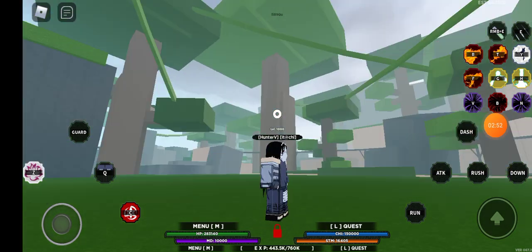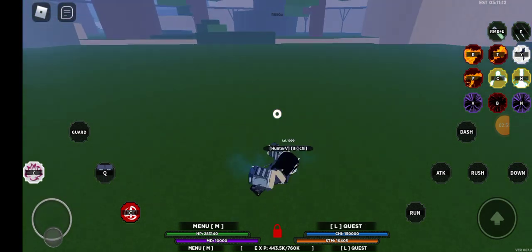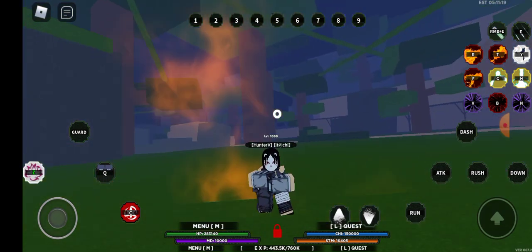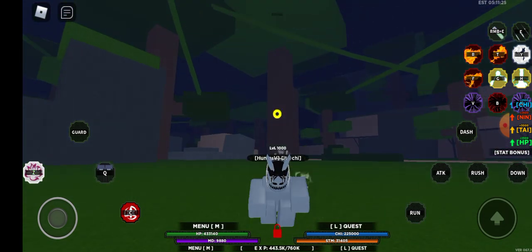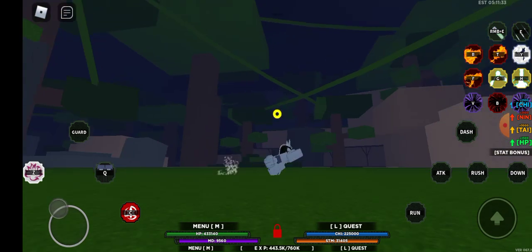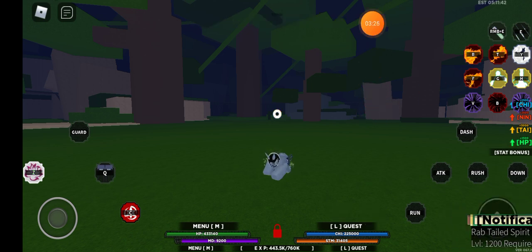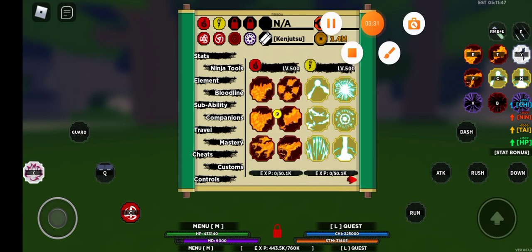That's all for today's video. That's where it spawns, and that's for the Anbu mask. I also got the rabbit-tailed spirit. If any of you will help me get the next mode for this — which is the Berserk mode — as you can see, the rabbit-tailed spirit level 1200 is required. That's all for today's video, hope you guys enjoyed, bye.